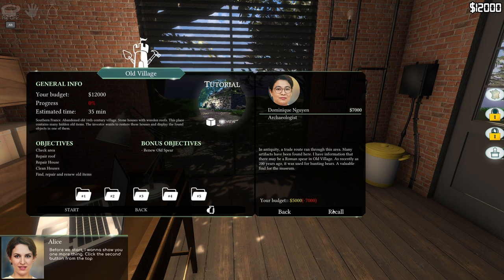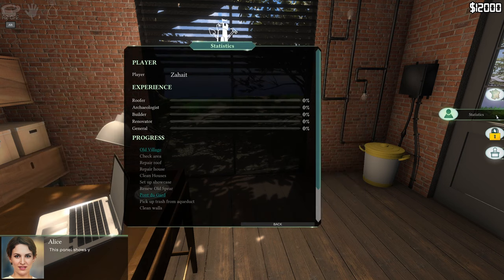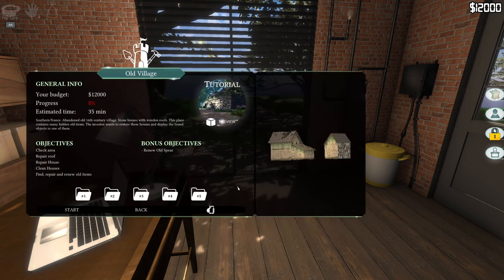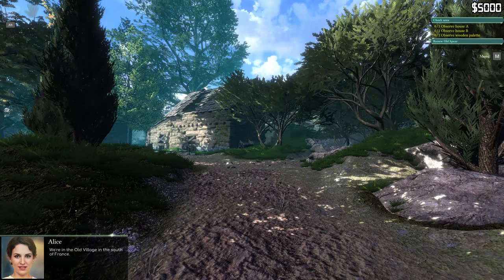Before we start, there's a panel showing your data - your name, experience, progress on specific maps. You can check it whenever. Now press the map button, choose Old Village, then hit start. Let's go!